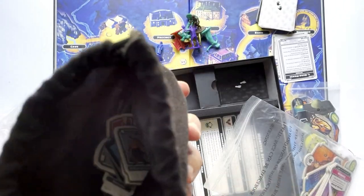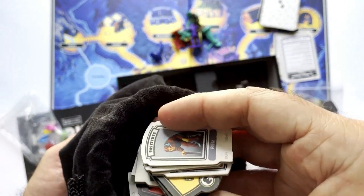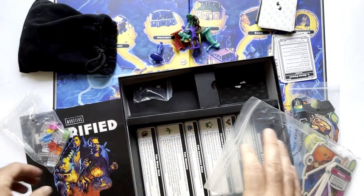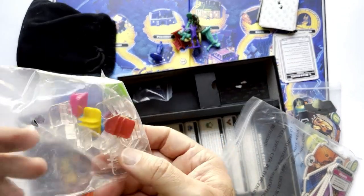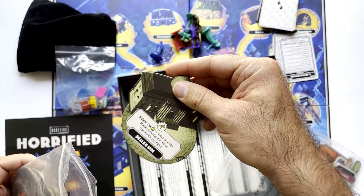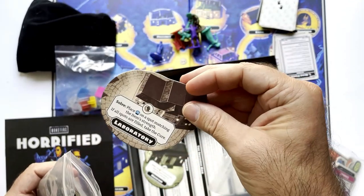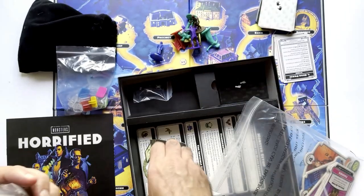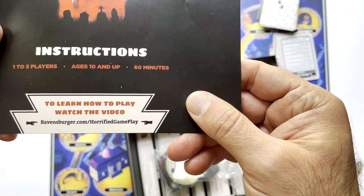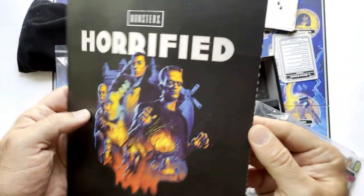This is a lot of tokens — not a huge fan of dumping them out. Hopefully there's so many because you don't need that many in play for each scenario. Character tokens. Museum overlay. Laboratory overlay. They do have a learn how to play — watch the video at Ravensburger.com/horrified. Gameplay right there. So I'm probably going to do that — it's always helpful.